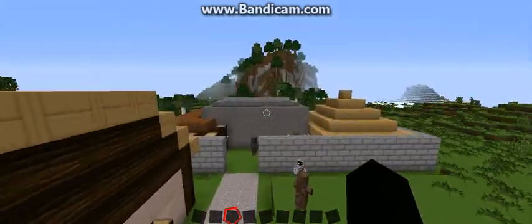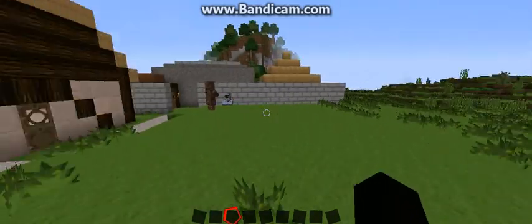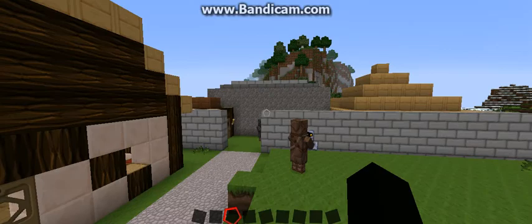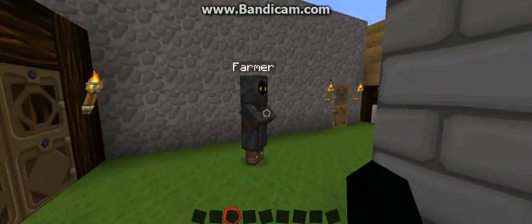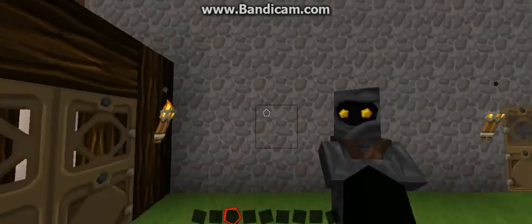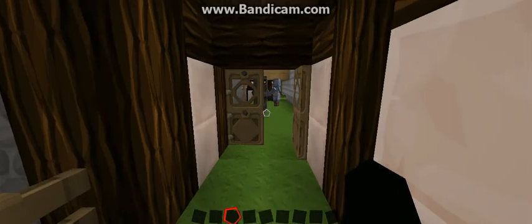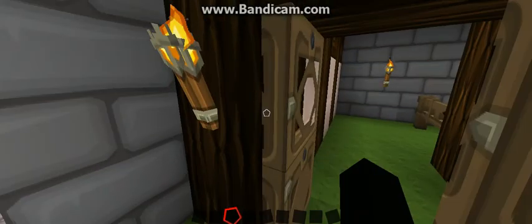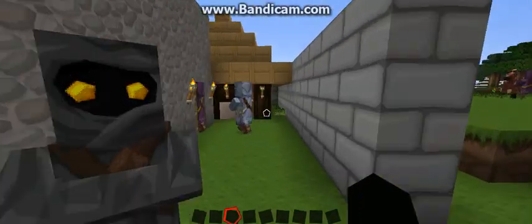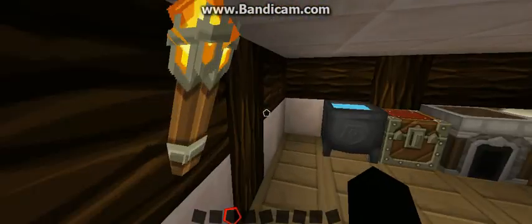First we have the Lord of the Manor's house. This is it — quite a large house, made out of stone, because he could afford it at the time, as stone was quite important and expensive. Here we have the stables, which the Lord of the Manor used to have. We have his servants, and this is the servant's house, if he was lucky enough to have one.